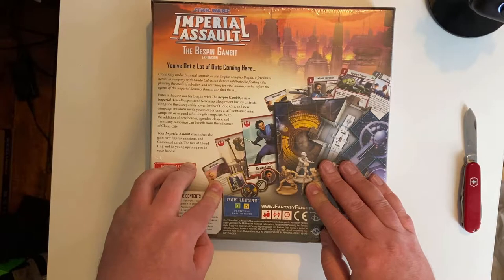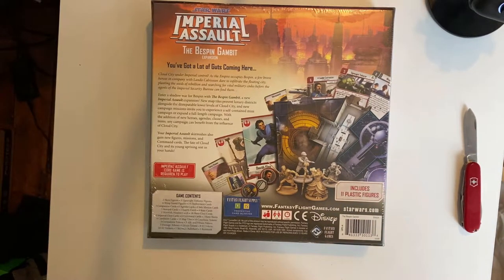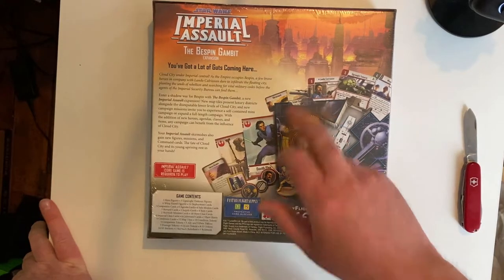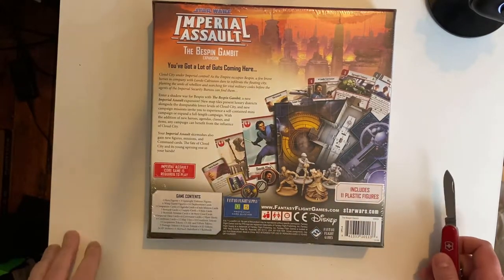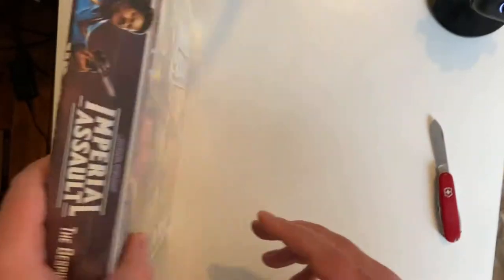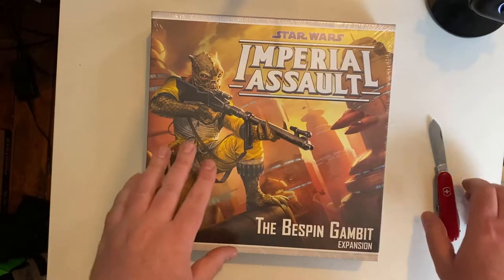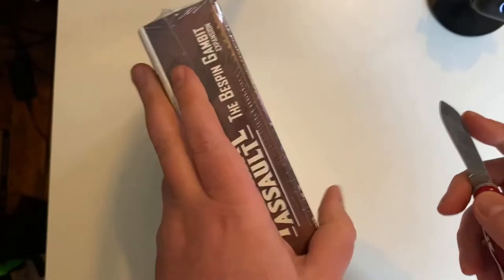I've got all the other characters that go with this. What you find with the expansions and in the main boxes themselves is you get some characters. In this one we can see we've got 11 plastic miniatures. But then there's some - if we look here - Lando Calrissian, and there'll be some other ones in here as well. Who, whilst they're represented in the game, you do get a card but you get a little token. In fact we can see that token here. You can see Bosk there as well. So I've got everything else that goes with this, but I've been really looking forward to getting my hands on this. When I had it pre-ordered it then didn't happen. The local store got their delivery and this wasn't part of it. So I managed to find it from somewhere else. Let's take this open and see what we get inside.